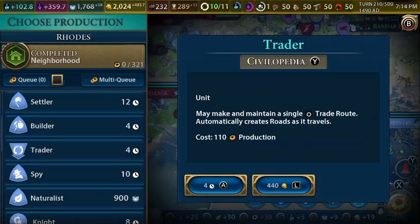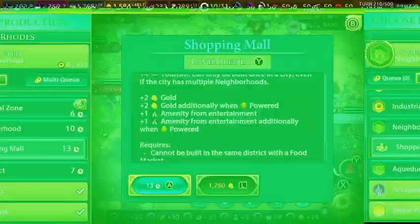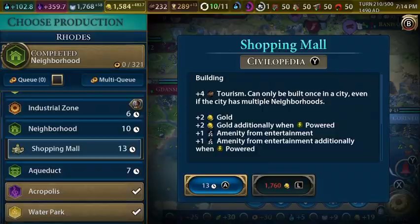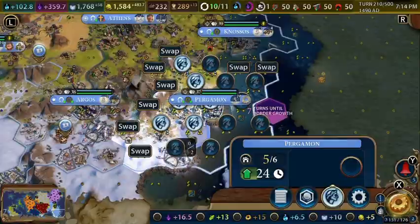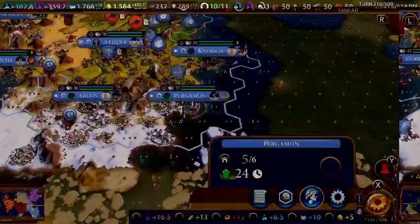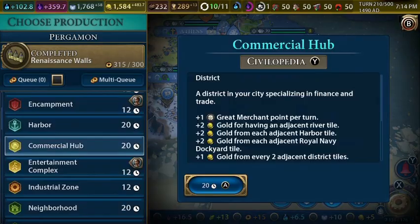We skipped a couple of turns. Let's buy a trader here. Our neighborhood is completed — we'll work on the shopping mall so we can get some more tourism. We finished our renaissance walls. Let's get an entertainment complex next to our theater square for that adjacency bonus.